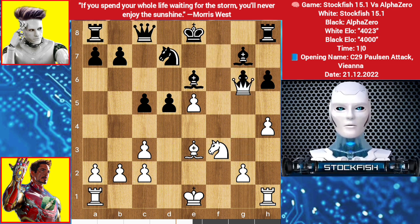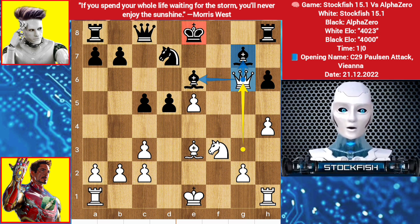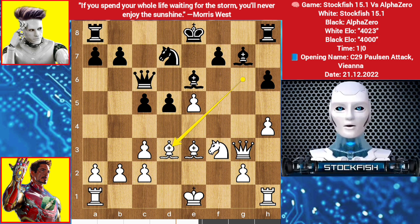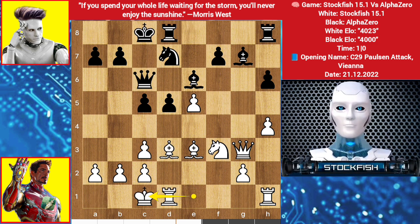If you take the free bishop, then queen takes g6 will be devastating for you and your king is still in the middle of the board. Back to the position, we have queen up to c6 preparing for long castle, bishop up to d3, castle, long castle — both sides castled long.